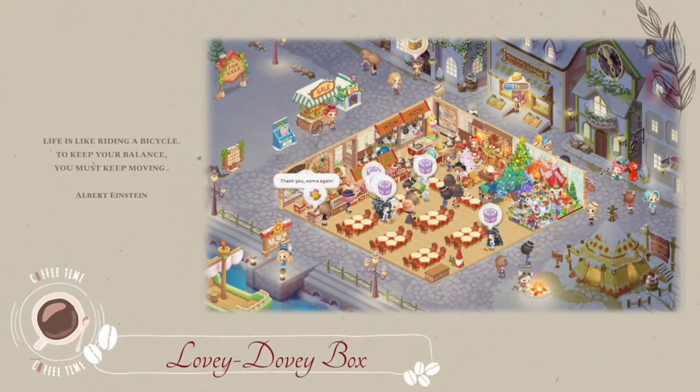Next is the lovey-dovey box. The lovey-dovey box is given to you every single day by your staff, and the reward varies depending on the rarity of the staff that you put in your restaurant. Double S grade staff gives you rubies, but the lower grade staff only gives you coins or hearts.